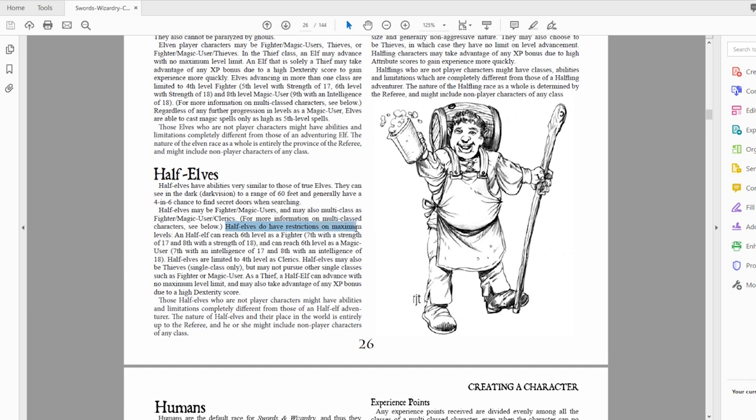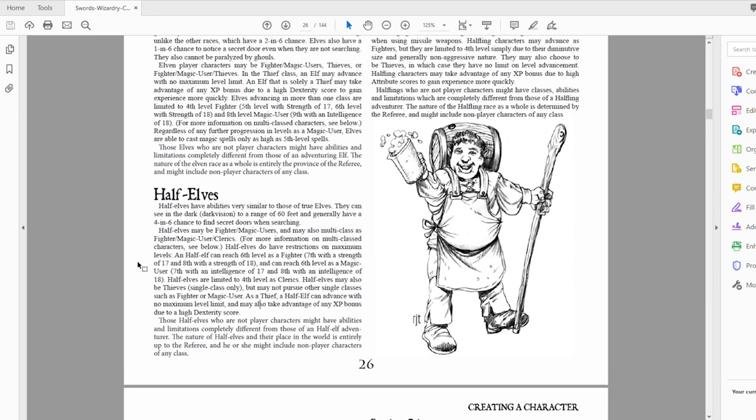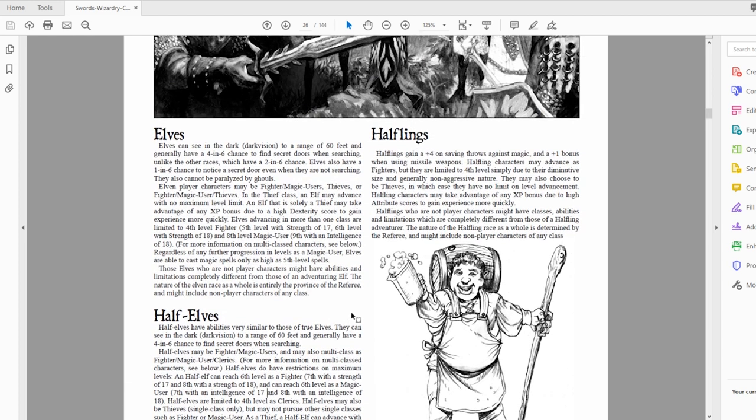Half-elves may be fighters, magic users, or a fighter/magic user/cleric combination — so here we finally have clerics unlocked in multi-classing. Half-elves can reach level six as a fighter (or higher with higher attributes), level six as a magic user (or higher with higher intellect), but are limited to level four as clerics — and that's not getting any better. Half-elves may also be thieves as a single class with no level limit. The key difference between half-elves and elves is the cleric option.